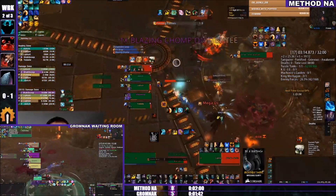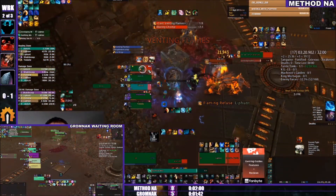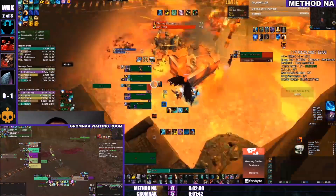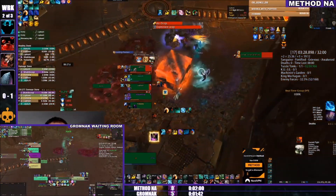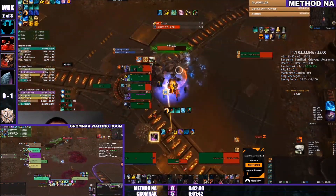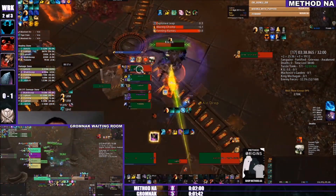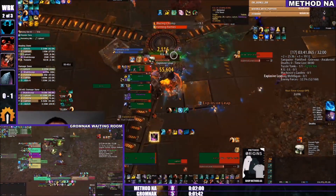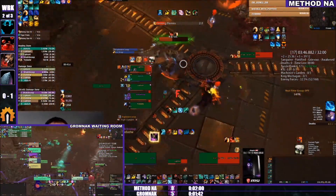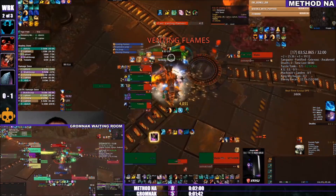I don't know if Divine was just running the drill straight at him — the drill does point near the tank — but Zamok definitely had threat. Maybe it was a mis-taunt or the Twilight Devastation didn't proc. It could be that Zamok taunted it with Provoke to make it run faster and was waiting for Divine to taunt back. At this point we're just purely speculating.